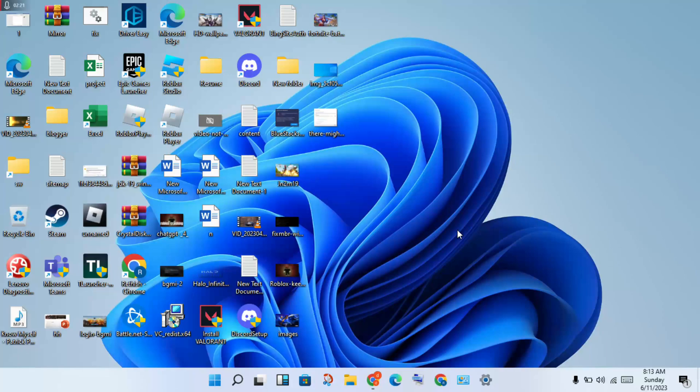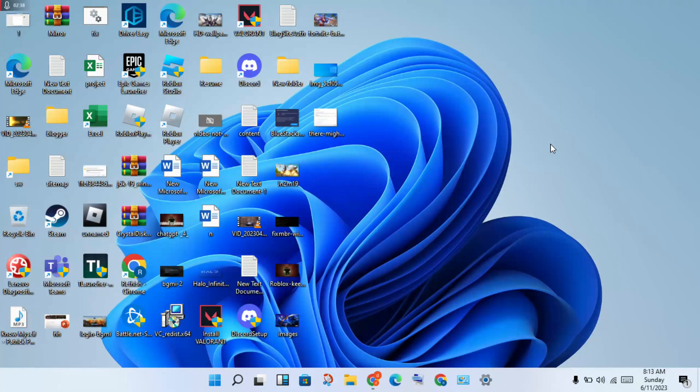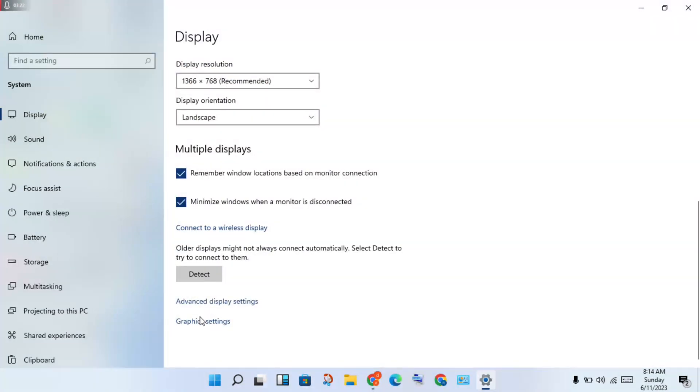Then go to the next step. Right-click on the desktop and go to Display Settings, then click to select. Wait a few minutes for the steps. Then click on the Graphics Settings, then click to select.